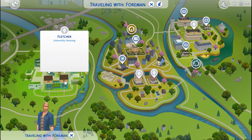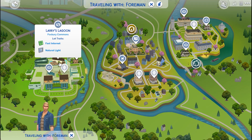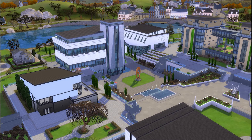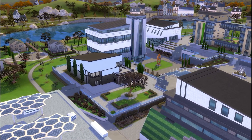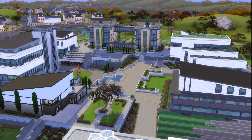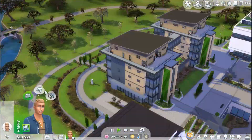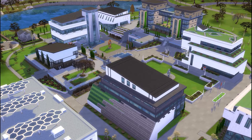We have some university housing as well as kind of like a common hall. This is the Foxbury side of the world. Sadly, I have not played university yet — I've had it since it came out, but I have not played it yet. So I'm really not sure about all the stuff you can do in this world and with this pack. It does look like there are fishing areas over on this side. It looks like the Sims are pretty much limited to this area, but still walk around and explore — you never know what you're going to find.